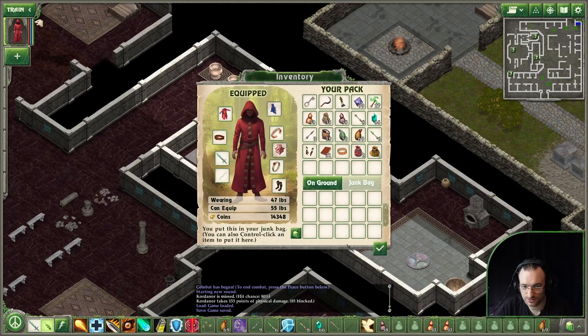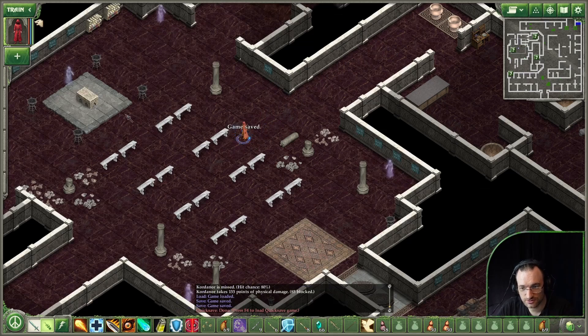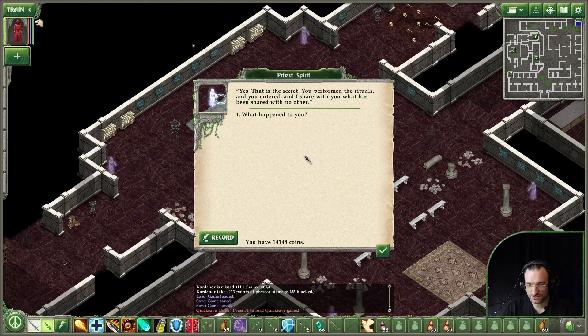Shaped gauntlets? This is all just crap. The spirit hangs in the air. 'I will discuss the secret - are you the ancestors of my people?' Yes - and there is the achievement: History Lesson. That is the secret. 'You performed the rituals and you entered, and I share with you what has been shared with no other.'